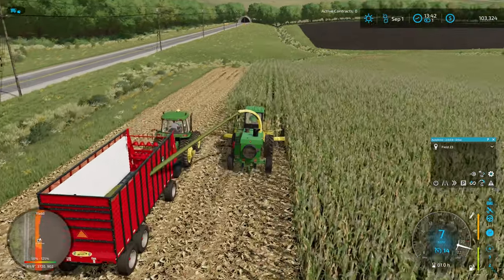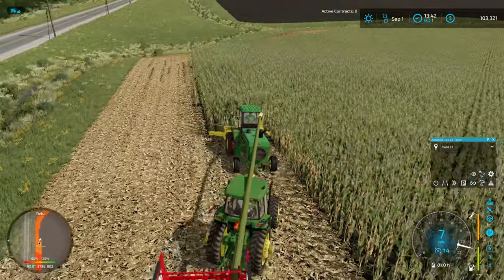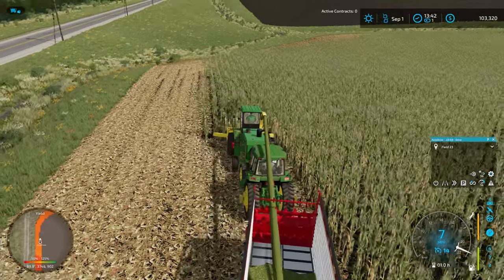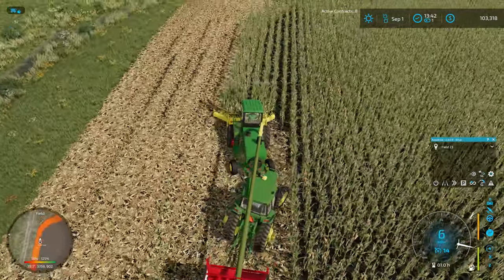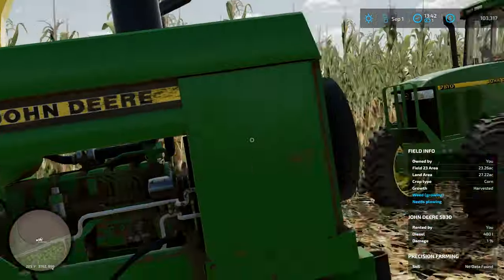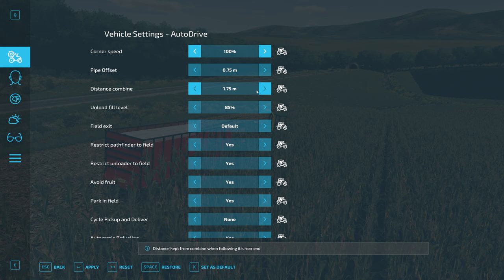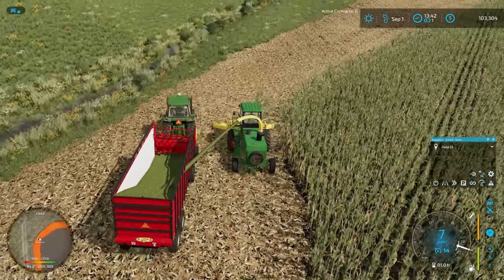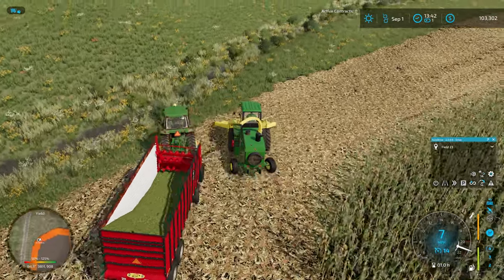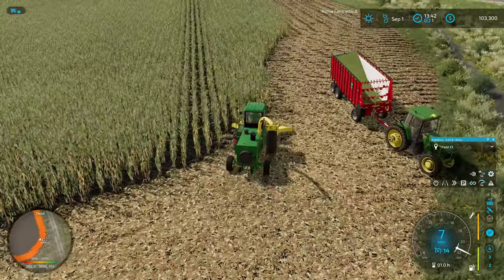We'll be screwing around a little bit here getting the two headland passes off on this end, and then we can go open the field up, and that will keep us going for a bit. I'm hoping this guy has enough capacity for us to finish this up. He's getting over because there's a stalk there and he couldn't detect a lane wide enough to come follow behind me. You, sir, need to be trained on the appropriate follow distance as well. I think I was at 2.5 — we're going to go to 2.75 on this guy.